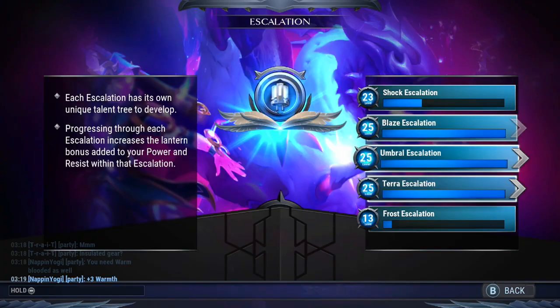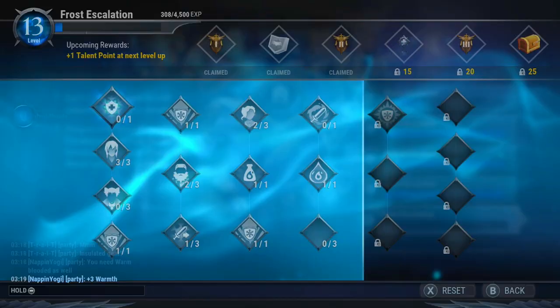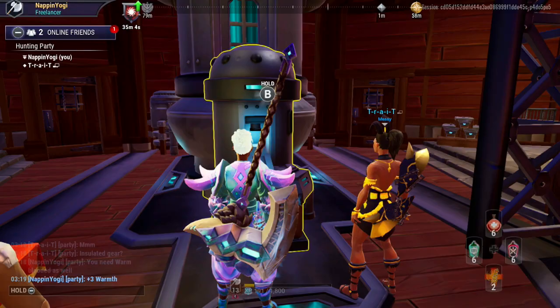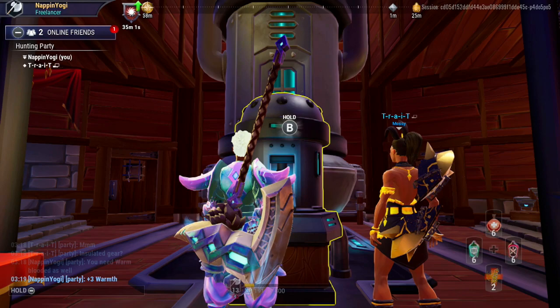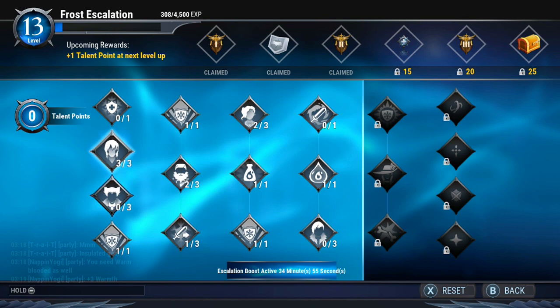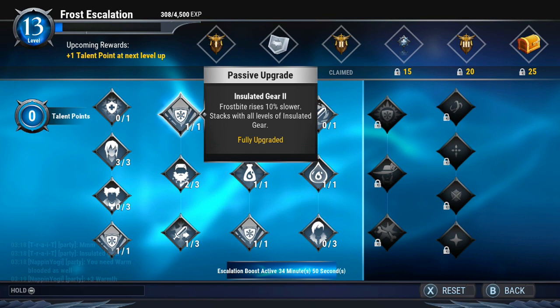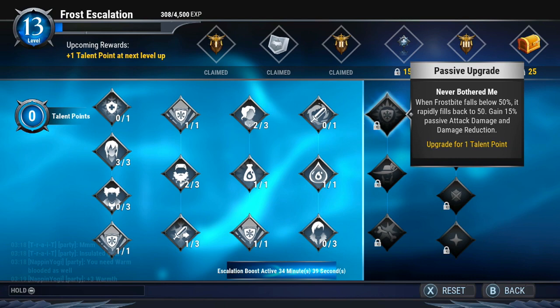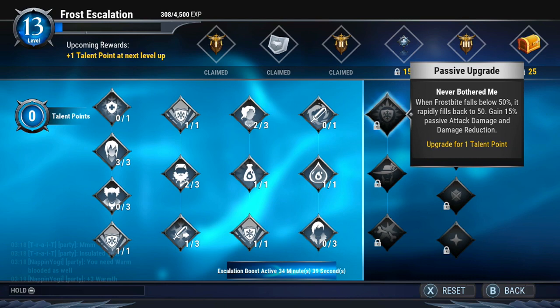The last thing we're going to talk about is the Escalation Amps, specifically the main ones you will get from Archimdrow. You can get three power boosts at the top of the points tree. You can get three times insulated gear, which reduces frostbite by 10%, and that stacks with warmth or insulated gear. Bottled Wrath prevents frostbite build up for eight seconds after leaving the bracer radius. Warmed Blood, when you become frostbitten, reduces frostbite by 50%.